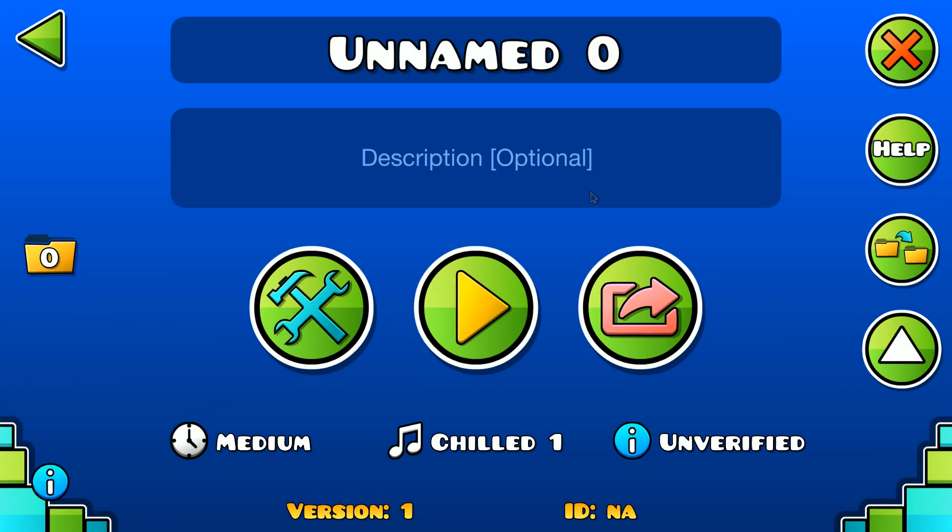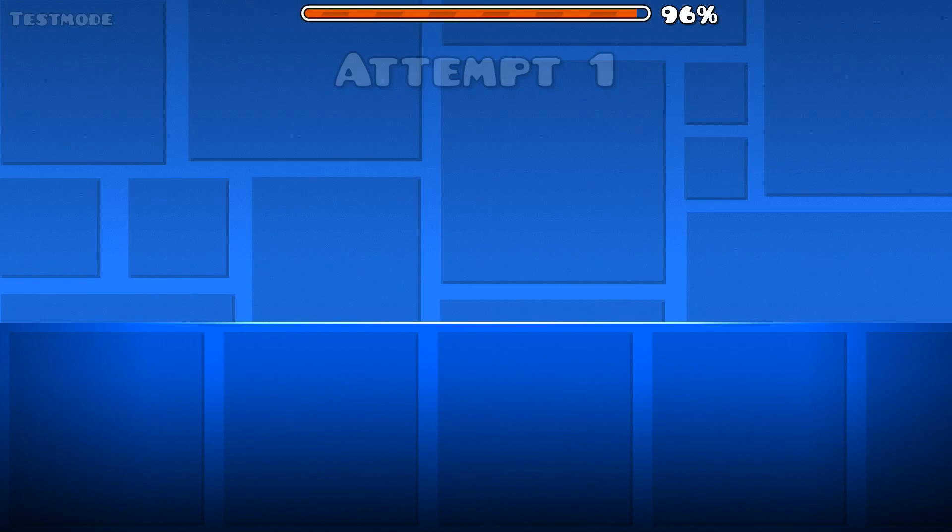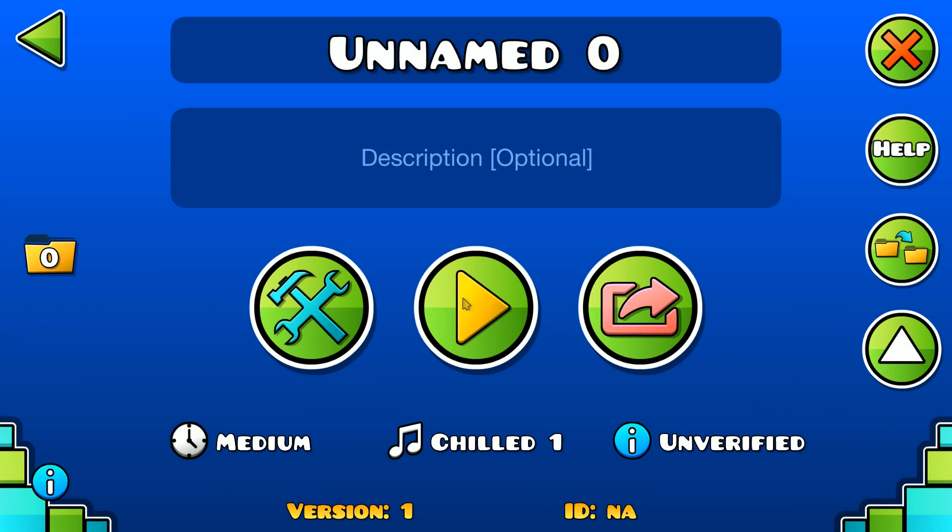This bug is pretty complicated, but if you spam space and escape as soon as you enter a level with a start position, your menu music will appear in different points of the song depending on how far you are in the level.